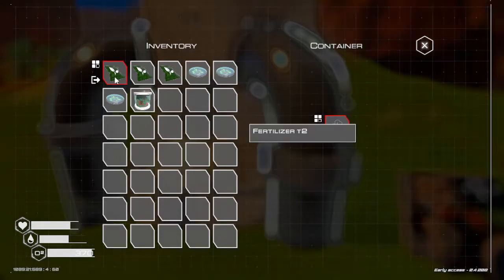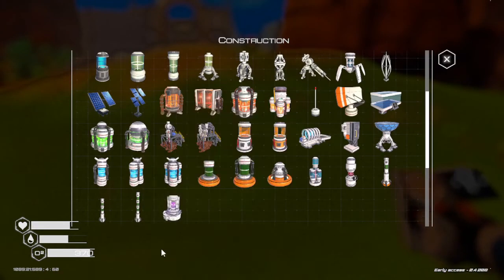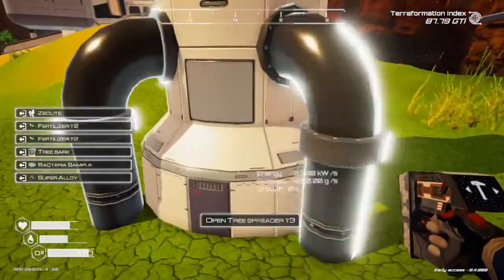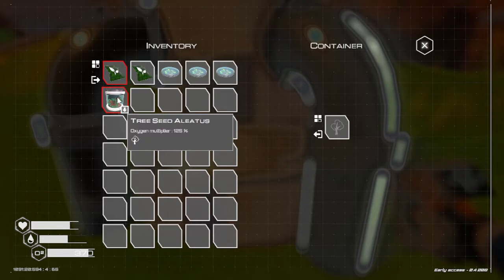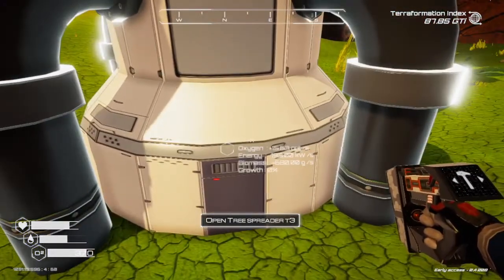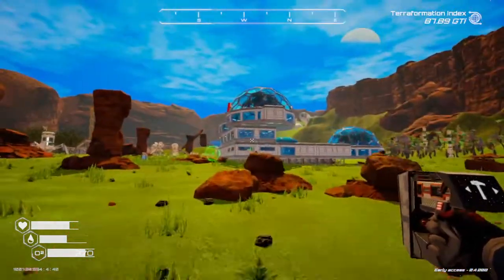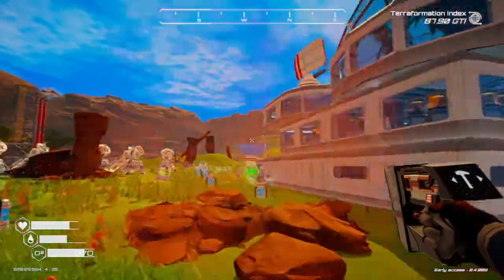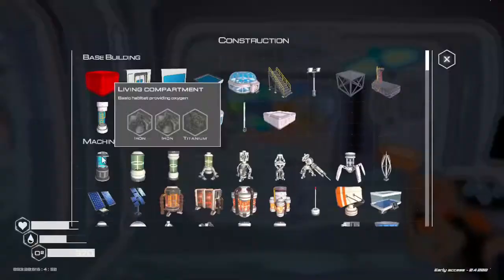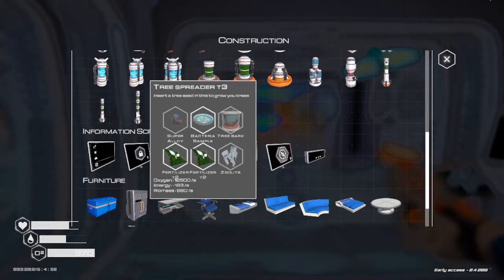Take this tree seed out. Then we should have enough resources now to make this one, and then we can put that back in it. This should produce more oxygen. I've been trying to keep them far enough away so it doesn't crowd up our base too much.